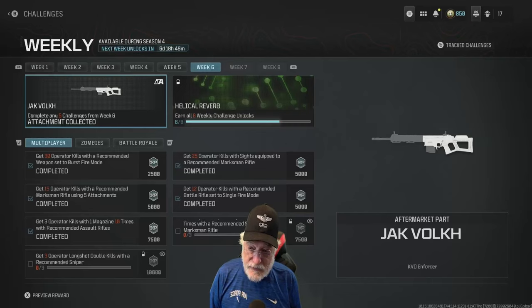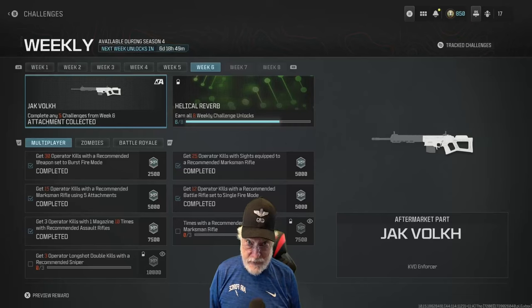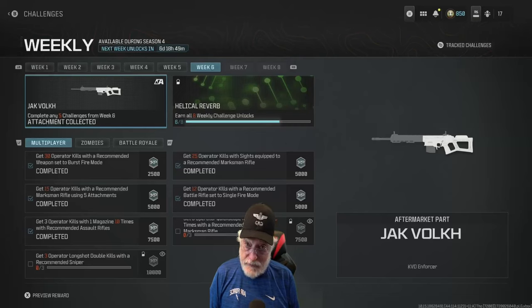Here are the challenges — you only need to complete five of them. I used two weapons: the KVD Enforcer for the Marksman Challenges, and the Holder with the Jack Backsaw Kit for the rest of them. The reward at the end is the Jack Folk — which means people — the Jack People Kit for the KVD Enforcer and the KV Inhibitor. So, one Marksman rifle, one sniper. They kind of gave us a hint on the challenges.